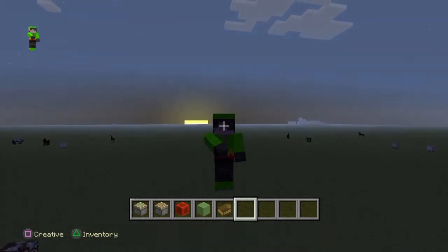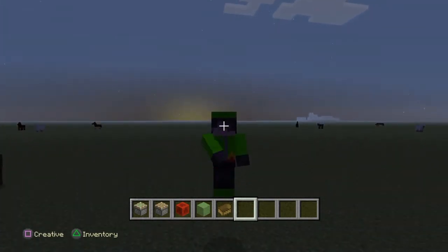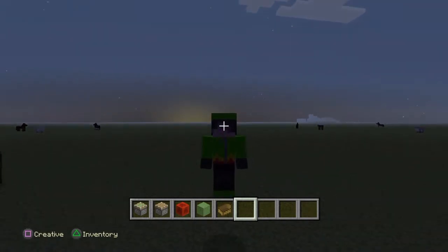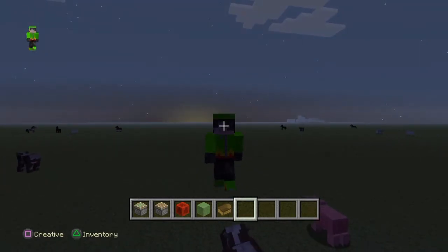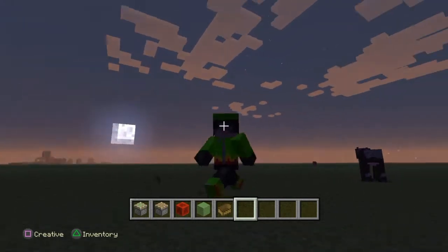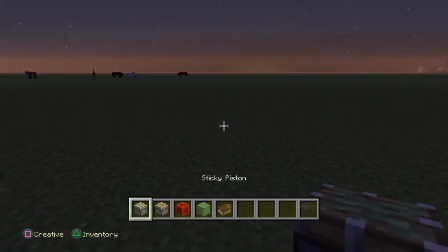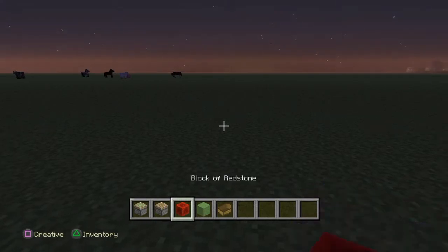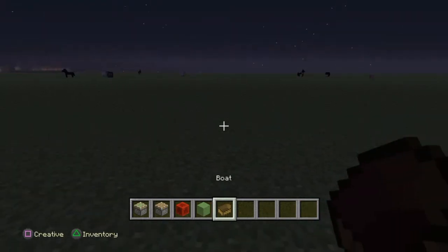Hi guys, Pikachu's Yu here, and today I'm going to be playing some Minecraft. I'm going to be showing you how to build a flying machine with redstone. These are the items you will need: some sticky pistons, some normal pistons, some redstone blocks, some slime blocks, and a boat.